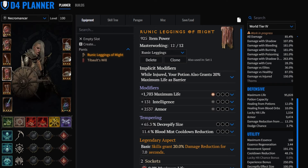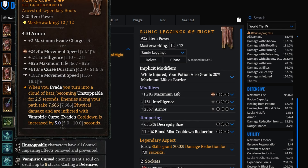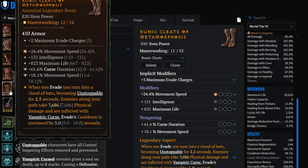The must-have greater affix - on the helmet, for example, it's on cooldown reduction. On the chest you may want intelligence or maximum life. On pants I put maximum life. Be the judge yourself. On boots, for example, it's on movement speed so we can be movement speed capped. On pants we are running Metamorphosis, movement speed, intelligence, and maximum life. For tempering, we're running another movement speed and curse duration.